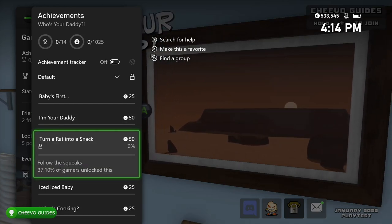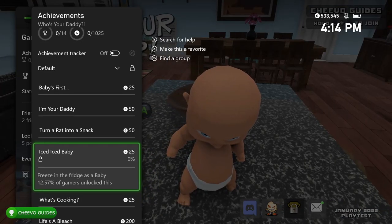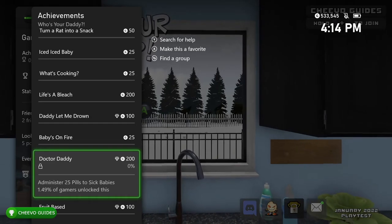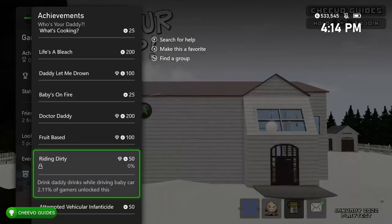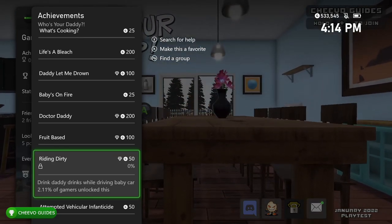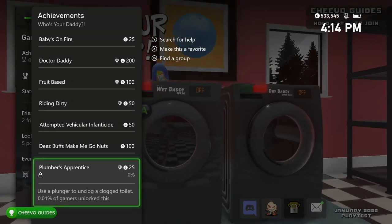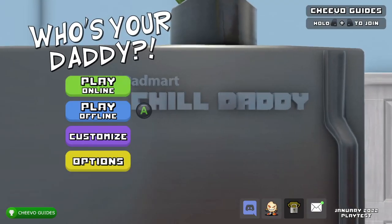You get achievements for: winning a game as the baby, winning a game as the dad, following the squeaks and finding the rat, freezing in the fridge as a baby, cooking yourself in the oven as a baby, drinking 50 gallons of bleach as the baby, drowning 25 times, catching the baby on fire, administering 25 pills to the baby, feeding 25 fruits to the baby, giving the baby daddy's drink while driving, running a baby over with a lawnmower, having five unique buffs at once, and using a plunger to unclog a toilet.